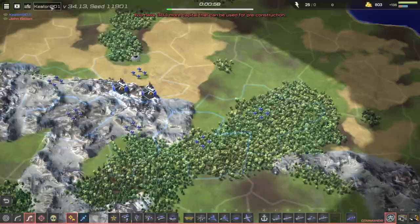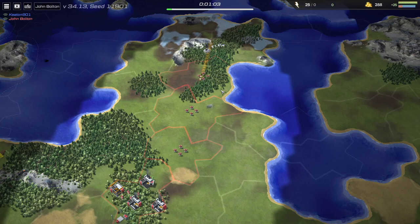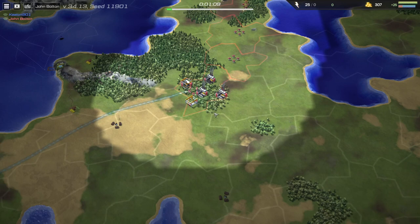Hello, I'm Jonjo. Welcome to Line War. Today we have Keaton versus John Bolton, who is actually SE2 using a smurf name. Smurfing is when you have a different name — I only know of that through Command and Conquer. He's smurfing as John Bolton.